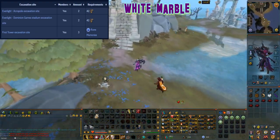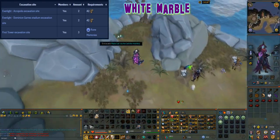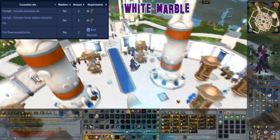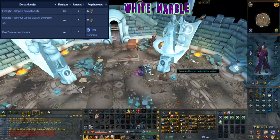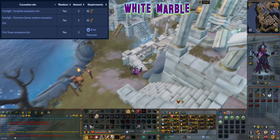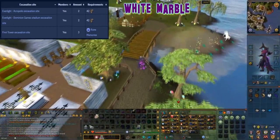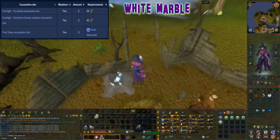This material can be excavated at level 42 arc and can be found in four locations. It can be found at the everlight acralopis excavation site with two caches. Another location is the first excavation site below the wizard's tower (entrance to the east in the old tower shrine room) with three caches, requiring completion of the rune memories quest. The everlight dominion game stadium excavation site has two caches. And finally in Entrana there is one white marble cache spot — remember to bank anything with combat stats before coming to the port ship area or they will not let you in.